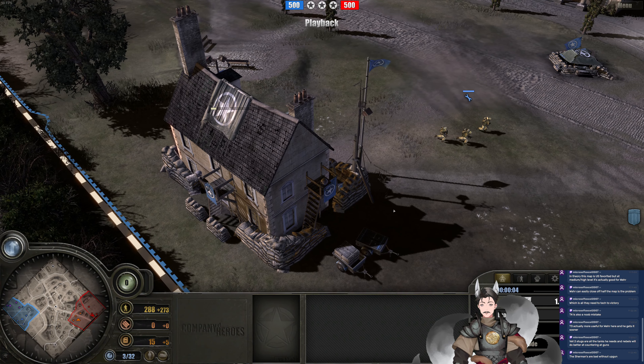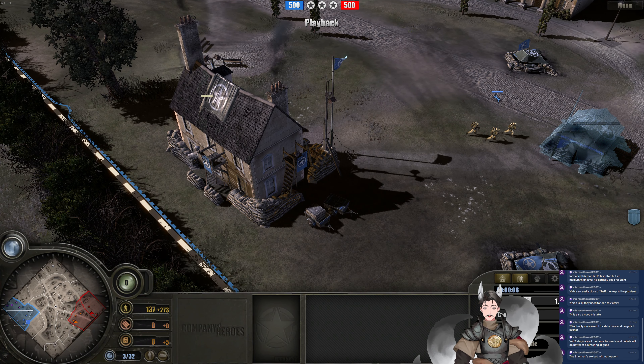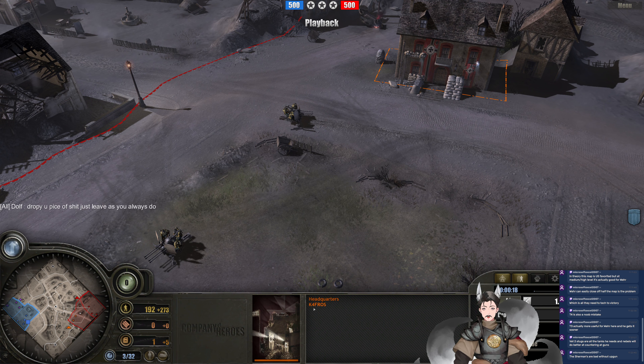Greetings everyone, and Greg here for another Company of Heroes 1 replay. Spawning on the bottom left side as the U.S. Forces, we have Droppy. Spawning on the left side as the British Forces, we have Loki and Panuki. Spawning on the right side as the Panzer Elite player, we have K4Fros. And the other Panzer Elite player is Dolph.